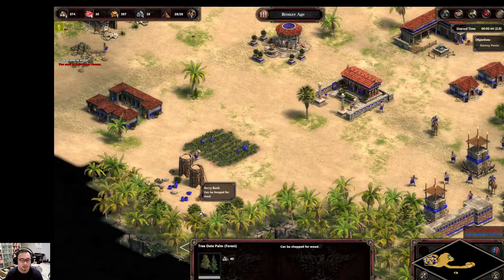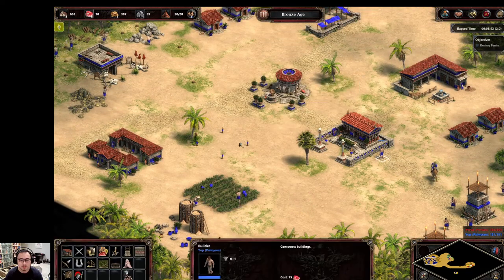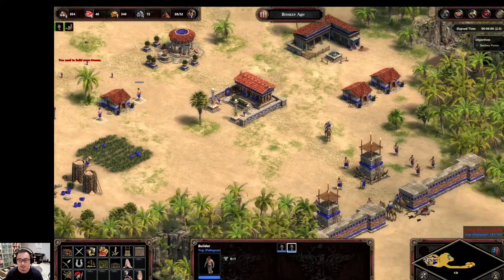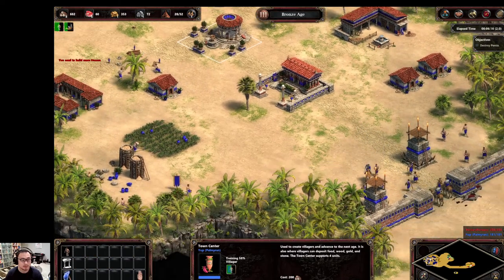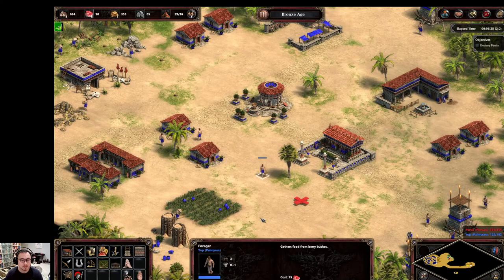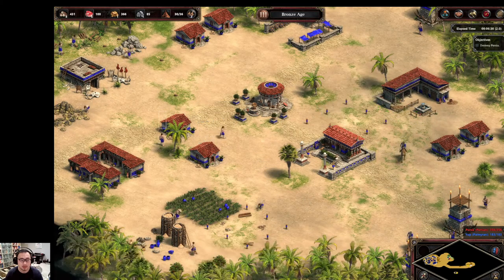But I am supply blocked, so first order of business is to unsupply block myself. I think I'll even build a temple too. Build a farm, build a temple, so I can heal my guys.